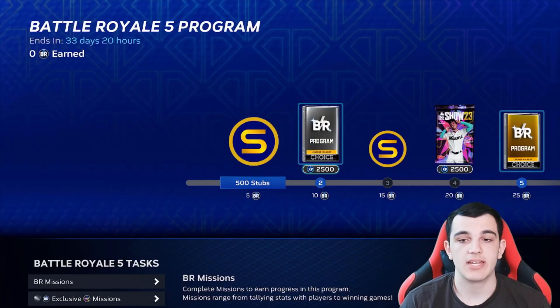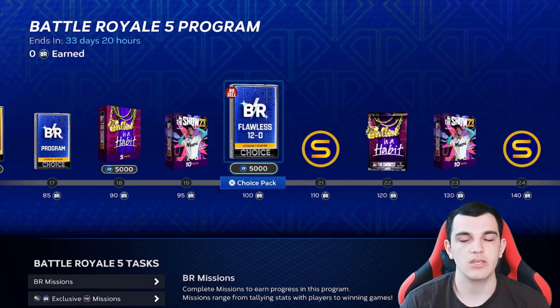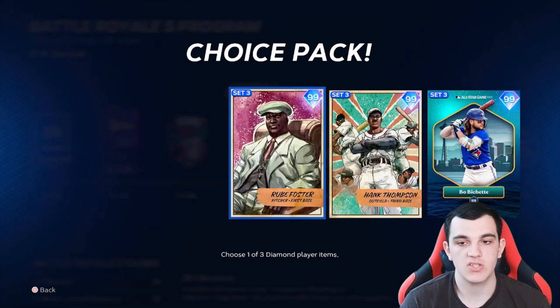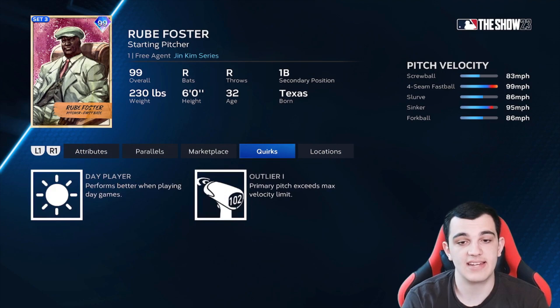Yesterday we also got a new BR program. I'm particularly disappointed in the non-sellable aspect for this one. Look, all these cards are good, but none of them are going to be on my team — so it's like, I just wish I could sell the card. Rube Foster — outlier, screwball. That is insane. Screwball, four-seam, slurve, sinker, or forkball. Great pitch mix. Control is very good, break is very good, and has some pretty good hitting stats.